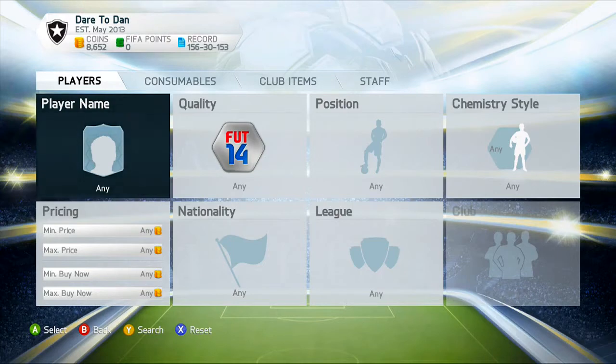We're back with some more how to make coins on FIFA 14. One of my subscribers from the 'Trading to Ronaldo' series asked me how I did one of the trading methods — chemistry styles on players. I'm going to show you how to do that if you have about 1k to 10k coins. It won't work as well above 10k, but for people with fewer coins you can boost them up, making around 50 to 100 coins profit per deal.